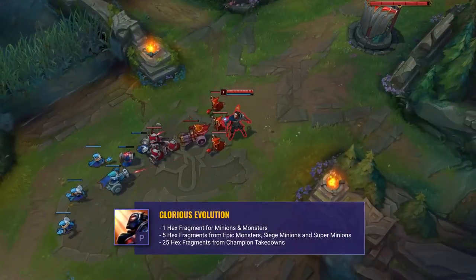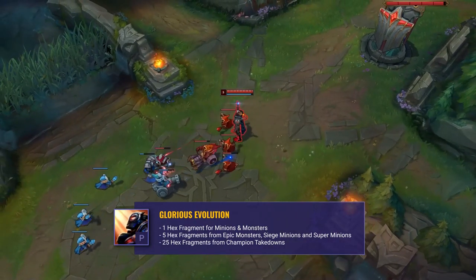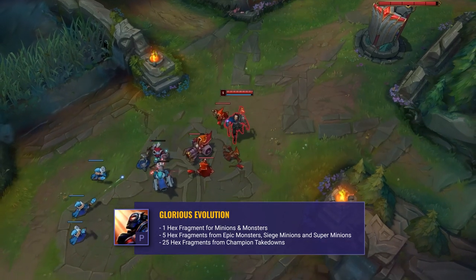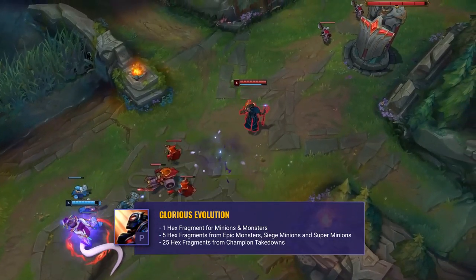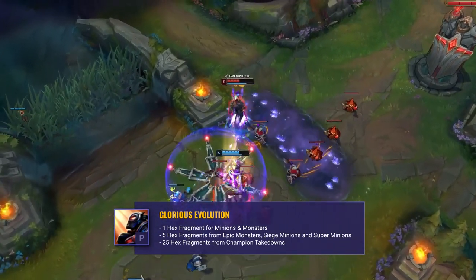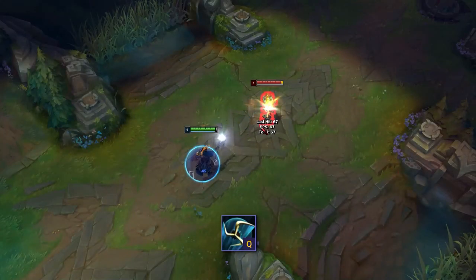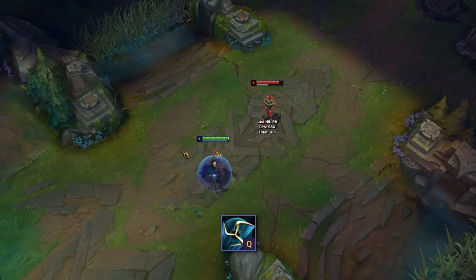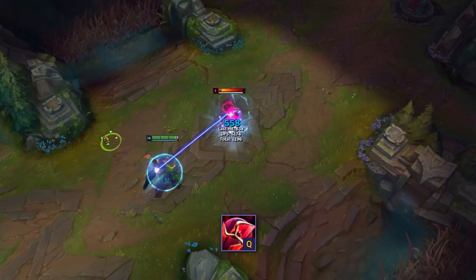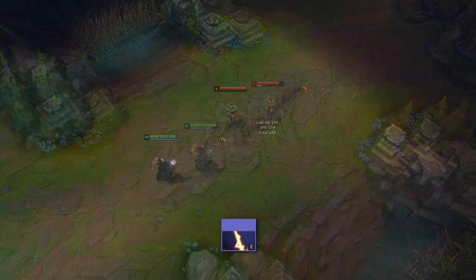Let's finish off by taking a look at Viktor's passive, which is a huge part of playing him. You become a bit stronger when you upgrade each of your basic abilities, and the order of these can be different depending on the matchup. You do this by acquiring hex fragments — with each 100 you can upgrade another basic ability. You get one hex fragment from killing minions and monsters, 5 for epic monsters and siege minions, and 25 from champion takedowns, meaning just 4 takedowns gets you another upgrade. Your upgraded Q gives you a movement speed boost, which you should consider upgrading first if you're against assassins and threatening matchups. You'll use this upgraded movement speed a ton throughout games, as it's your main way to reposition and kite throughout fights. Your E upgrade makes your energy beam also explode 1 second after its use, adding some extra harass and wave clear.